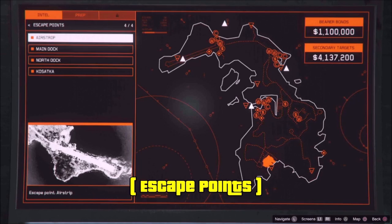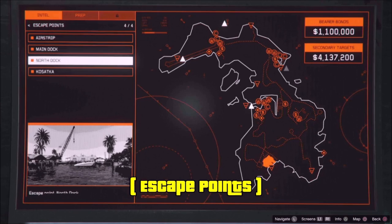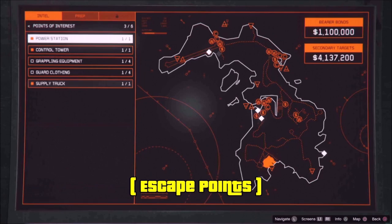For escape points, it's really easy. The airstrip is automatically unlocked. When you take a picture of the main dock, you also get it as an escape point. Same with the north dock. And the Kosatka submarine will be unlocked automatically because you already have it.